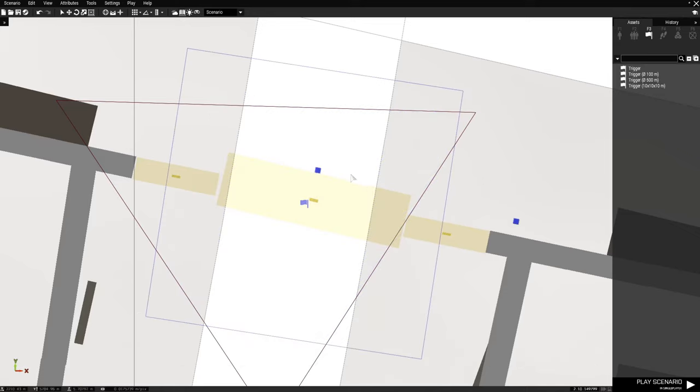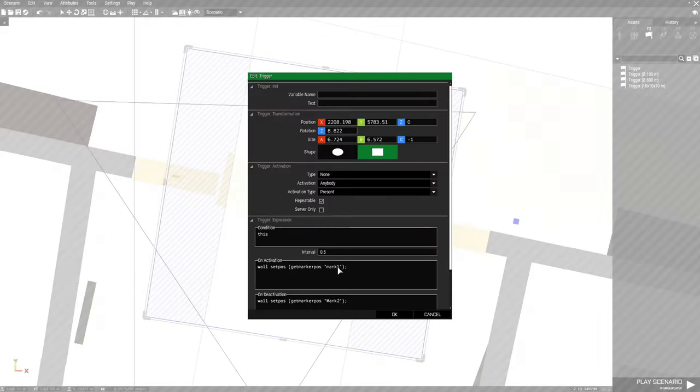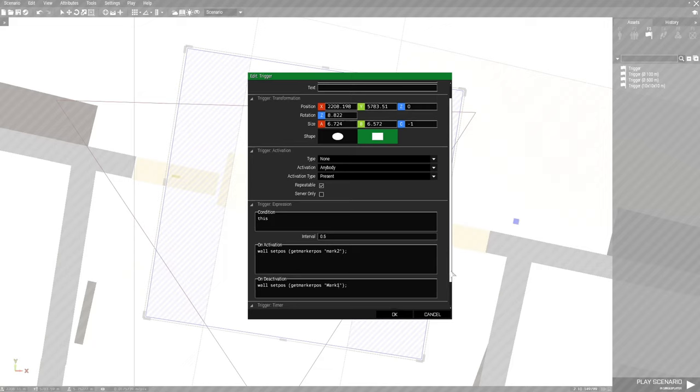We just have to confirm which one is which. Mark 1 is in the middle, Mark 2 is on the outside — so we need to switch that. When the player or whoever enters the trigger, we'll change this real quick: make this a two, make this a one. So on activation the wall is going to open — it's going to move to Mark 2. And on deactivation, when you exit the trigger, the wall is going to move back to position Mark 1, which is right here. Now we're going to save this.